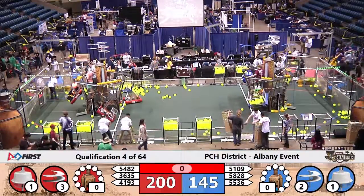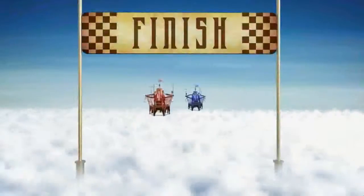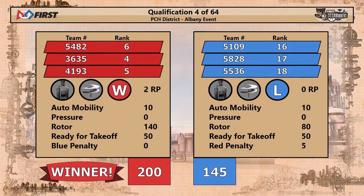All right, here we go up into the clouds one more time. We watch the Blue and the Red Alliance cross the line. The Red Alliance crosses first with a score of 200-145 — match number four of 64, in the books.